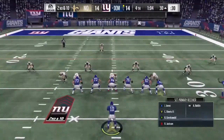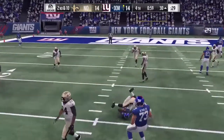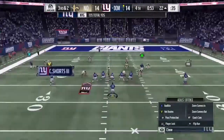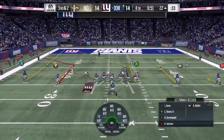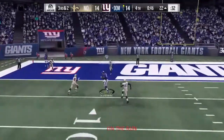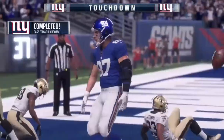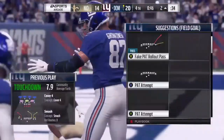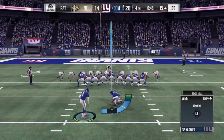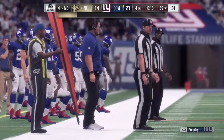Next play to Gronk - Eli looks and fires over the middle to Kwan Bolden, who gets smashed. With time running down, the Giants need a touchdown. Eli looks and fires to Gronk, who gets it - the Gronk spike, touchdown Giants! There's still 46 seconds left, and the second part of the solo challenge is actually winning the game, which is going to be very interesting.